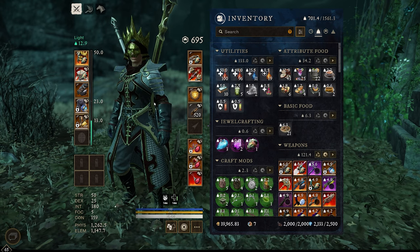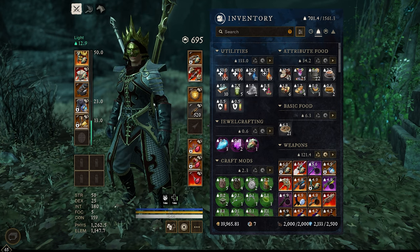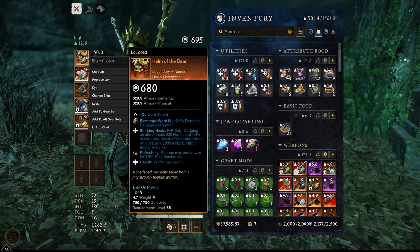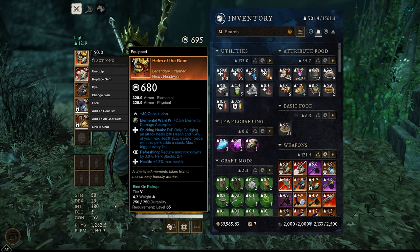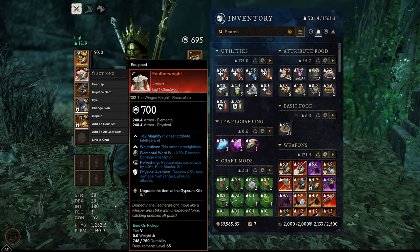I always preach about how you do not need best-in-slot in this game, so I am going to show you the gear that I use from top to bottom, and then we will show what is actually best-in-slot on the website version of this build. Starting off with the helmet, we are using health, shirking heals, and refreshing. Shirking heals is going to be a big part of this build and is what is going to allow us to do so many crazy plays.